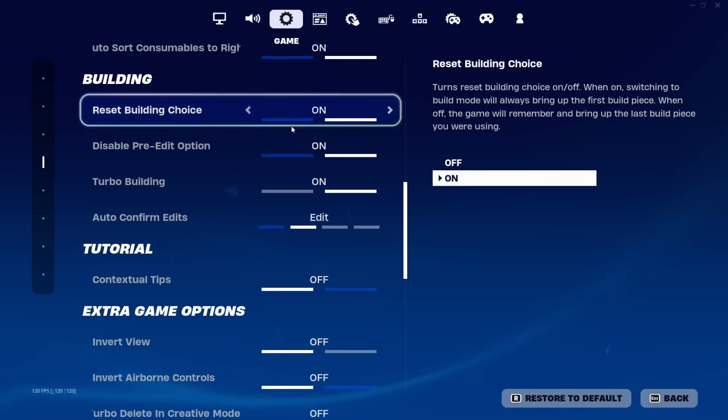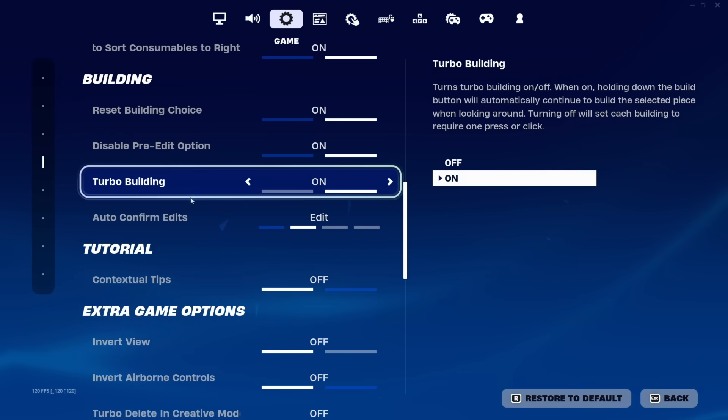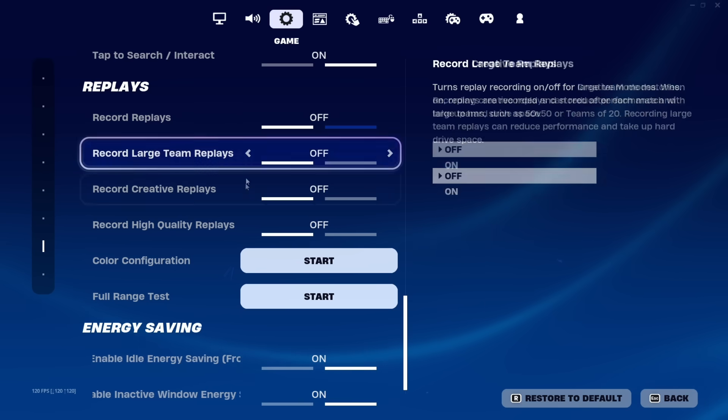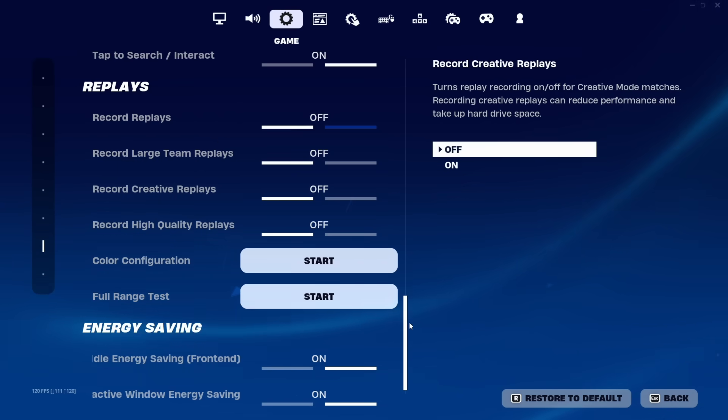For the building section, I have reset building choice on and disable pre-edit options so I don't accidentally pre-edit a build. Turbo building is of course on, and make sure auto confirm edits is on. Make sure replays is off if you want to have less input delay — make sure every single thing, high quality, creative, large, and regular replays are off.